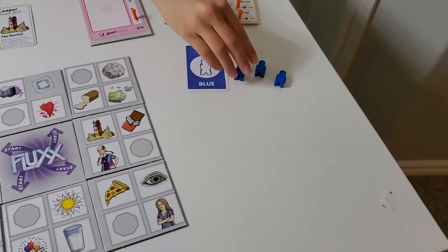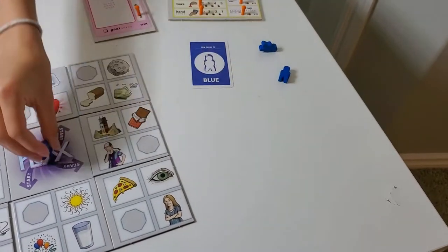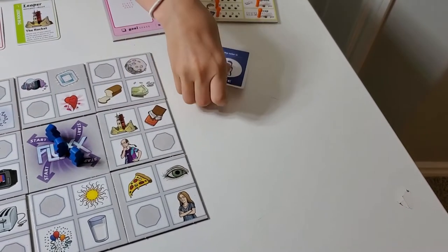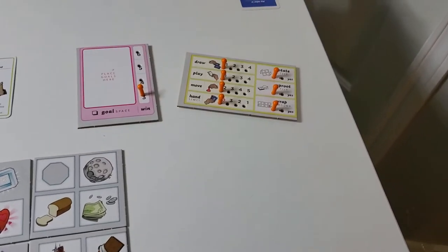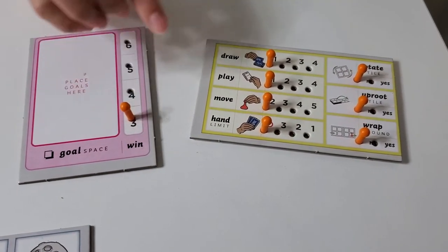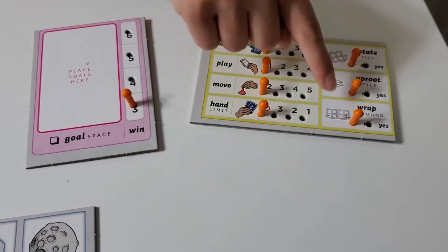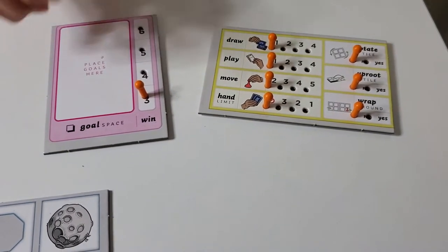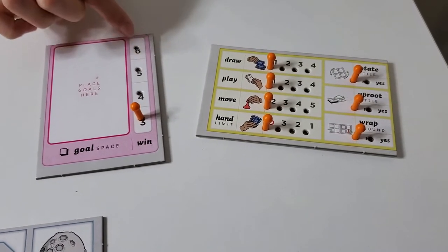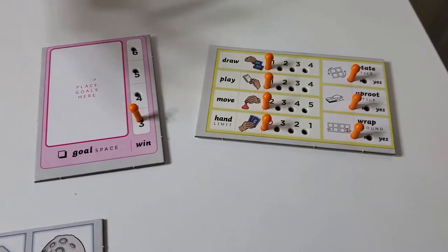Then you choose your color and you place them in the middle, and you take your card and put it in front of you. Then you have to put these orange pegs on the left side of everything and on three of the goals — unless you want to put it on almost every one if you want to have a longer game.